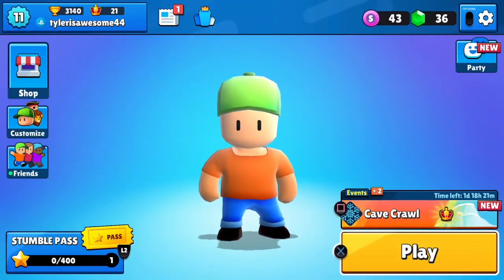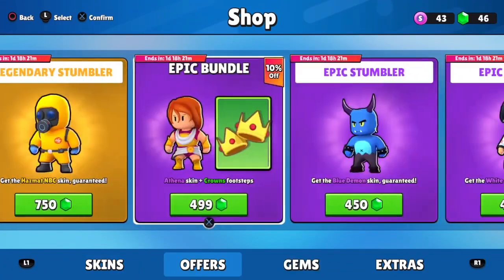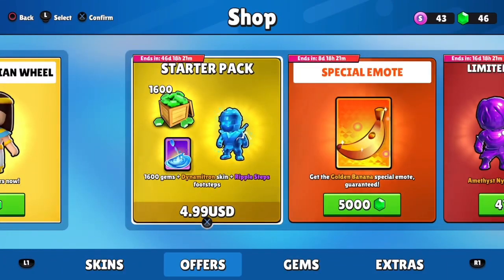Here's how you get a free special skin and bundle, guys. You need to be on your PS4 and sign in to your account. You're gonna go to the shop on your PS4.